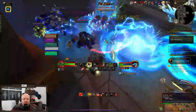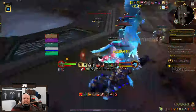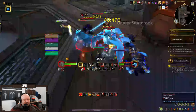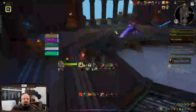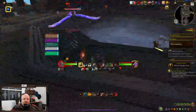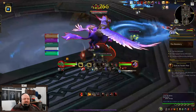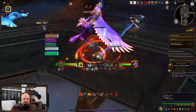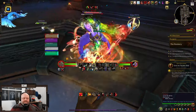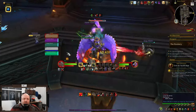The heals coming in here from Taliesin are quite strong. Nobody's dipping below health at all, and it looks like they're about to wrap this up and get ready to pull Cryos, the first boss here in the Rookery. Cryos has a few mechanics that you want to watch out for, including Chain Lightning, which can jump up to three players, as you should be able to see here shortly, after he does his Unstable Charge where he launches at a player. Have you had a chance yet to tackle Cryos in the Rookery? I have not. It's a lot of fun.